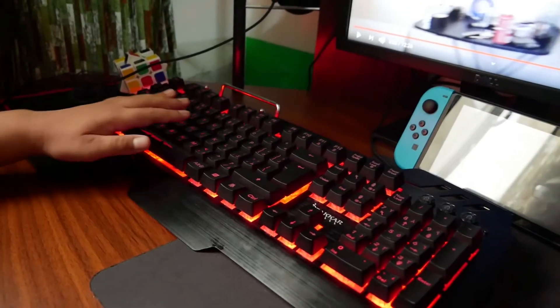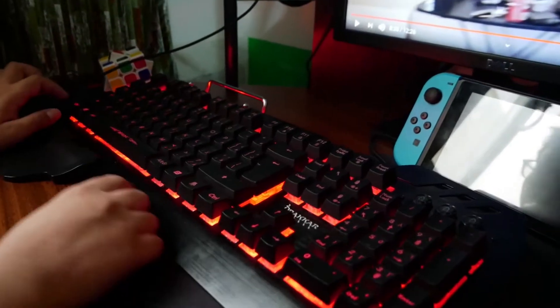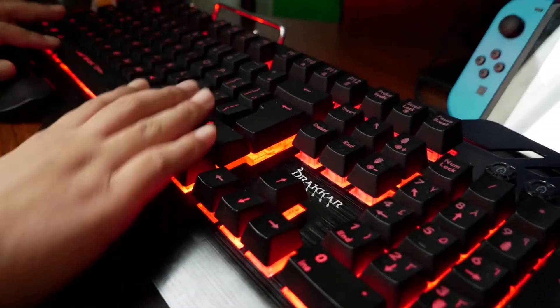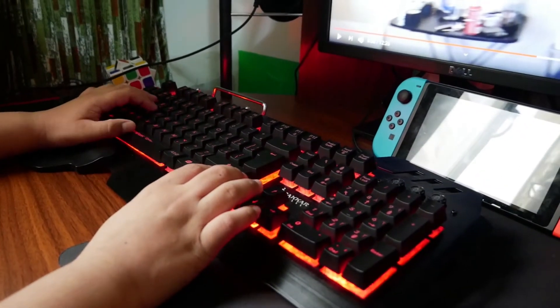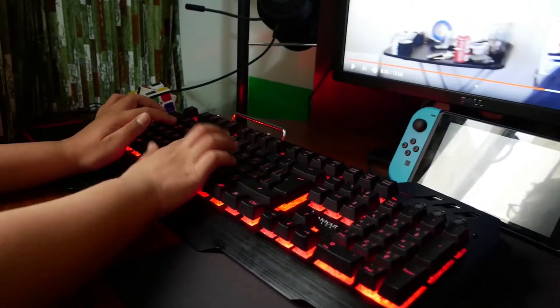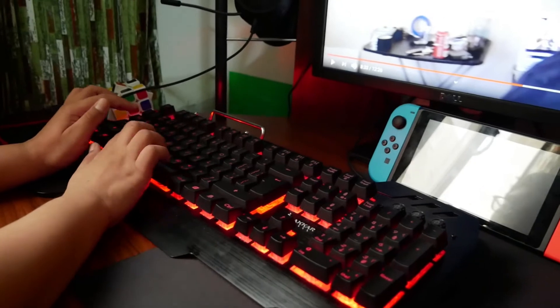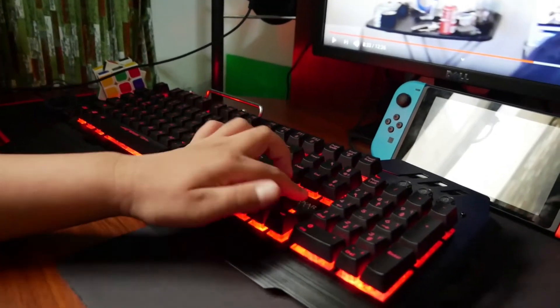First up is the keyboard. This is my Razer gaming keyboard — it's super heavy and as you can see there are some sound effects right over here. It's a mechanical keyboard with orange switches.